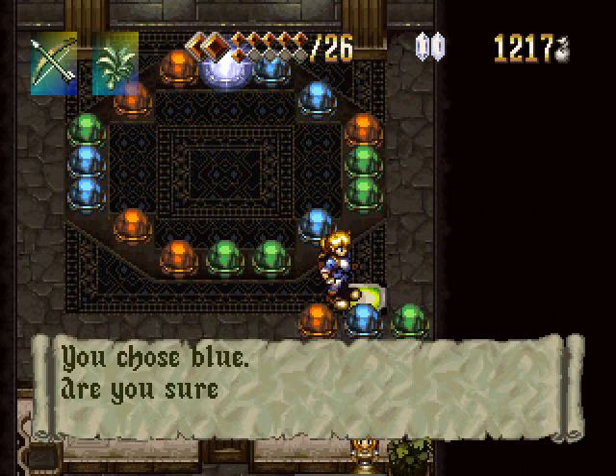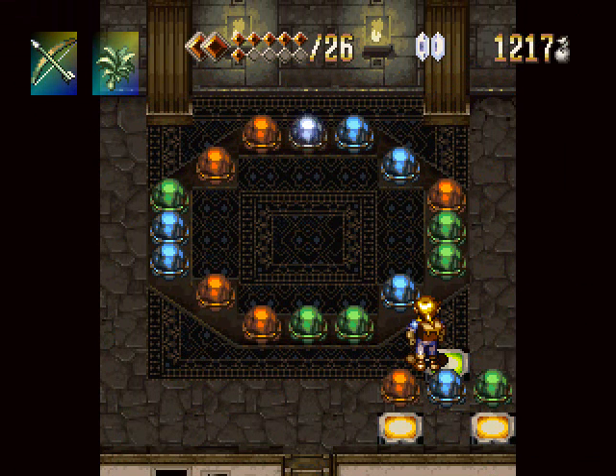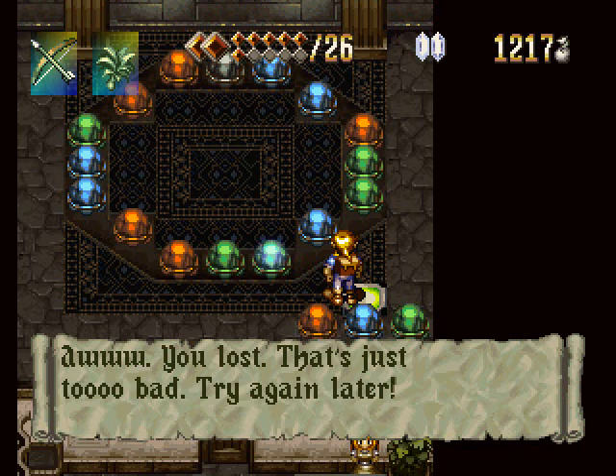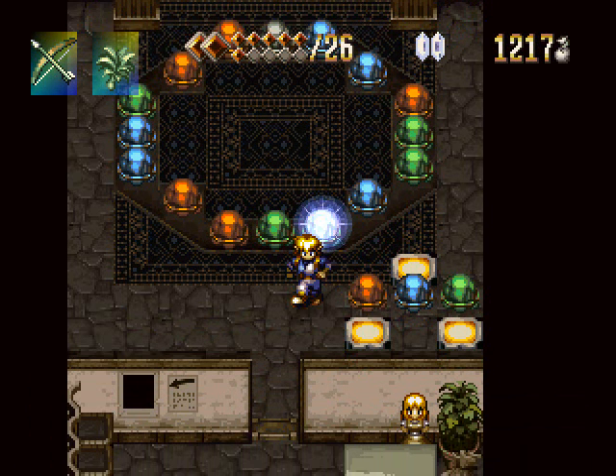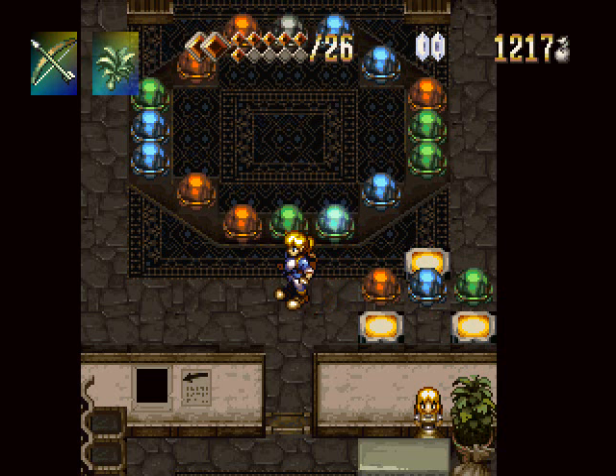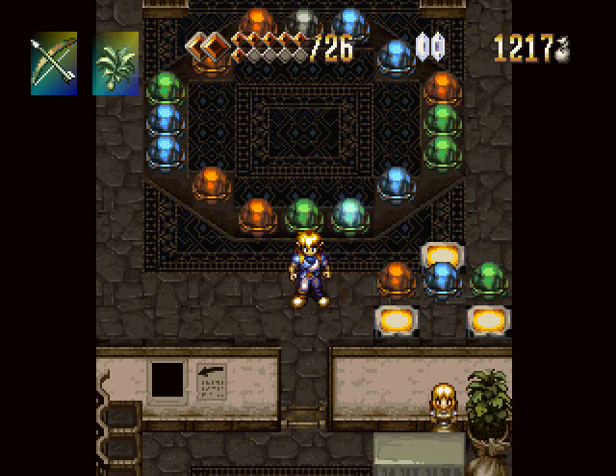We get to choose one color, and I chose Blue. Come on, Blue — stop on Blue. Please. No, that's a Green. We lost. So in order to win this, we have to win five in a row, and there is pretty much no real system as to how this works. It's pretty much just completely random. I'll be back whenever I actually manage to get lucky enough to get five in a row.